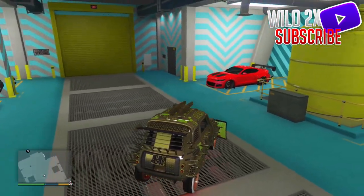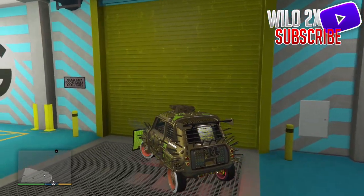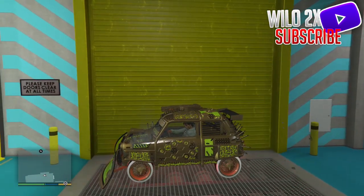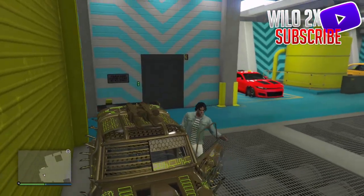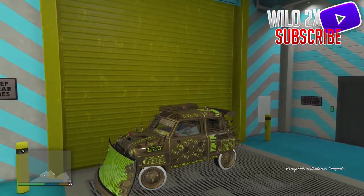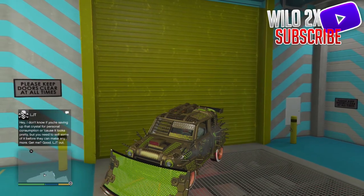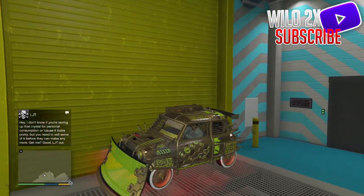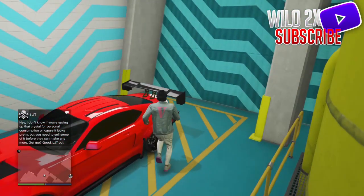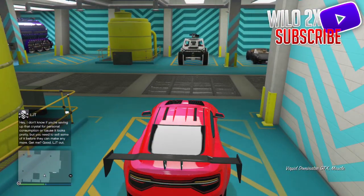Once you get it working again, drive to the garage door and block one side of the door. Then go get another vehicle and block the other side of the door. You're trying to block both sides so that you can teleport inside of the vehicle.